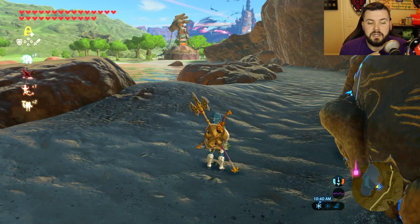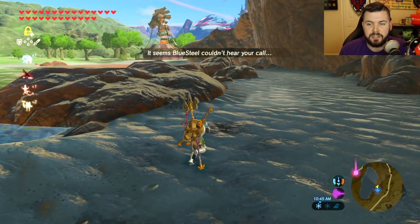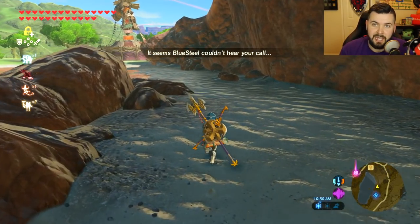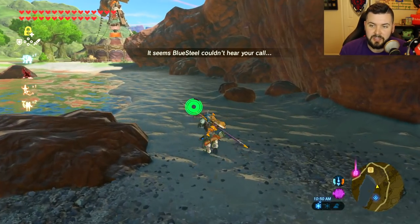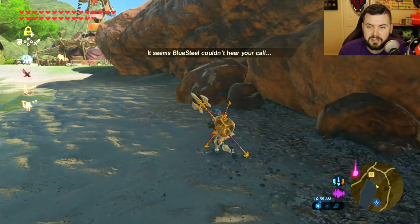Number four is the run whistle. If you're not familiar, this is when you press down to call your horse while running, keep the down button held, and keep spamming the run button. Your stamina wheel never appears and you just get to run forever.